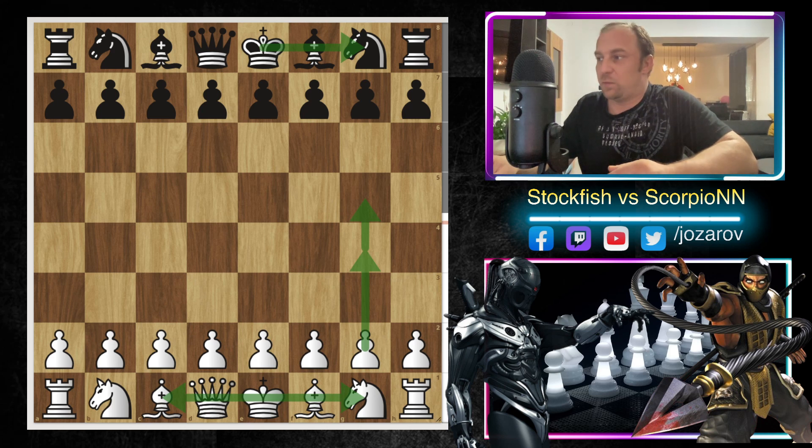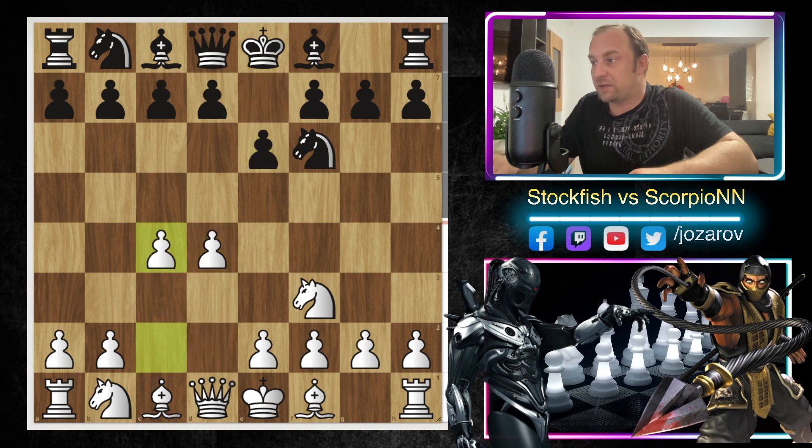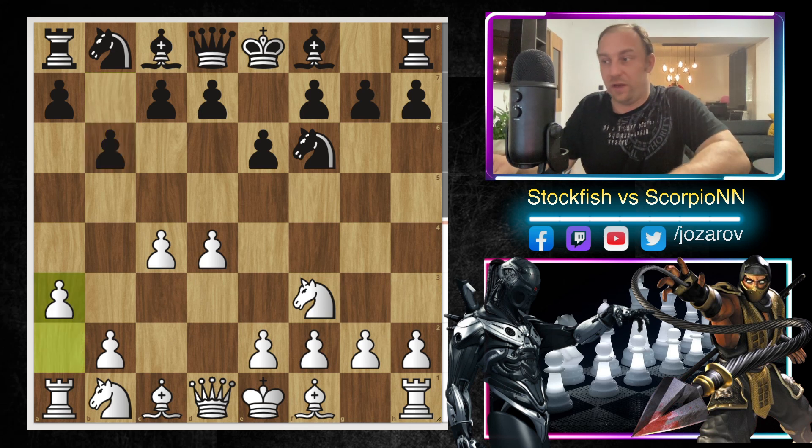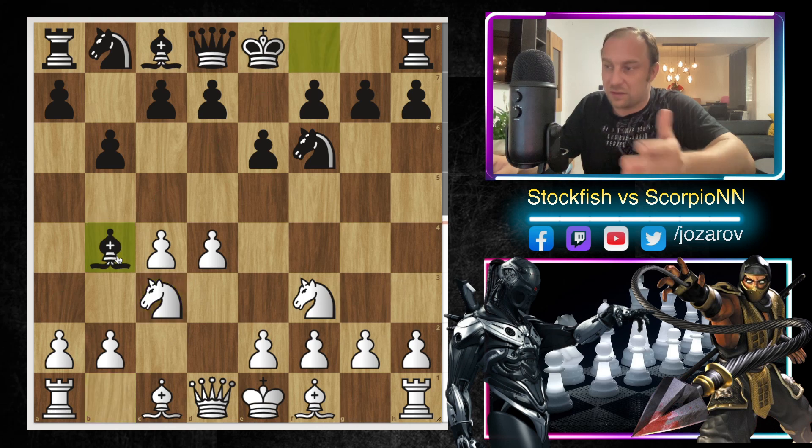Stockfish played Knight to f3 — this was still the pre-arranged opening line. We have d4, e6, c4, and after b6 we have the Queen's Indian on the board. Now a3 was still pre-arranged — this is the so-called Petrosian-Kasparov variation. We're preventing the move Bishop to b4, because if you play Knight to c3 too early you risk Bishop to b4, and your opponent could double up your pawn structure.